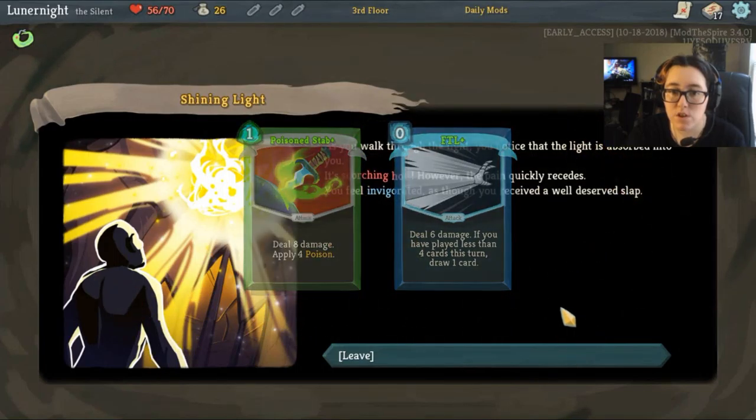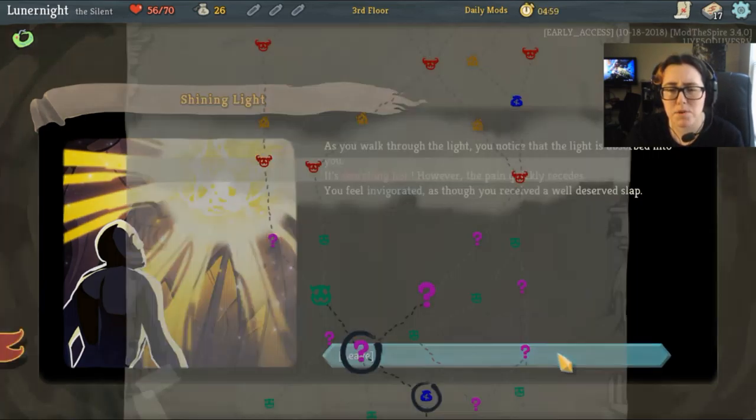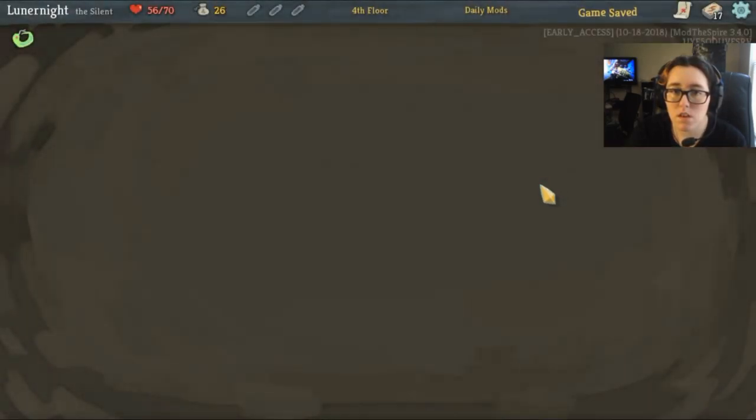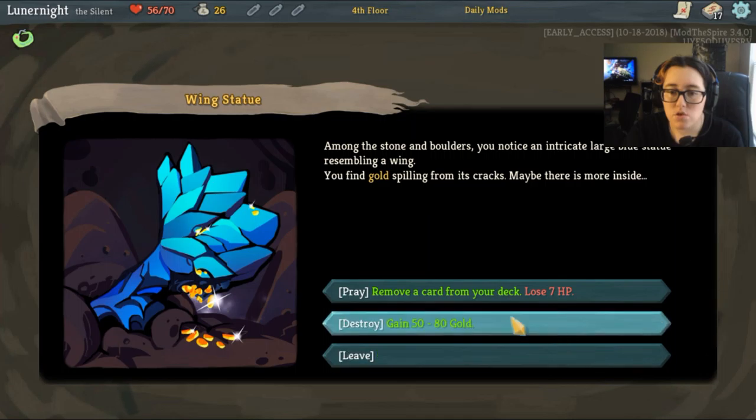I have 26 gold left. You find a shimmering mass of light encompassing the center of the room; its warm glow and enchanting patterns invite you in. Enter and upgrade two random cards and lose 14 HP — yes, please. Poison stab and FTL. As you walk through the light you notice it's absorbed into you — scorching hot, but the pain quickly recedes. You feel invigorated as though you received a well-deserved slap. Thank you.